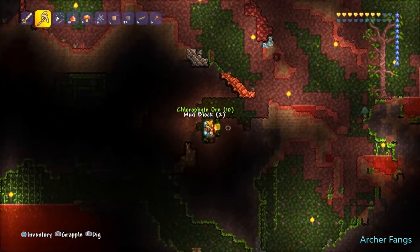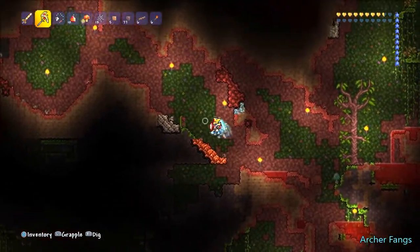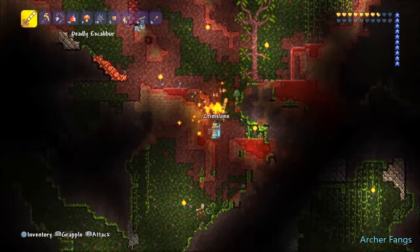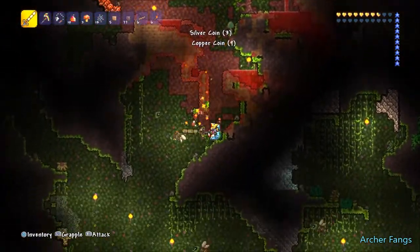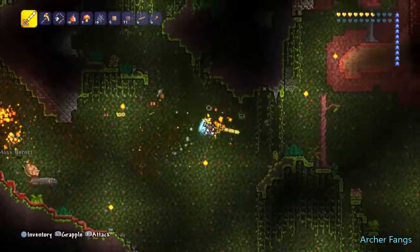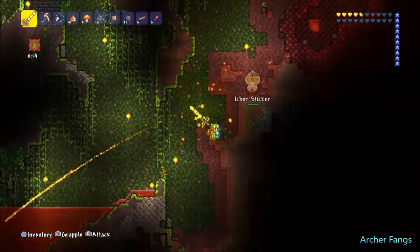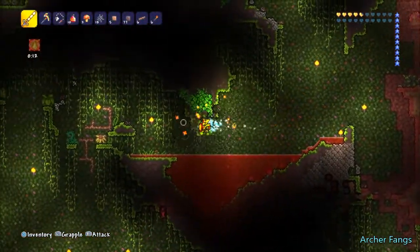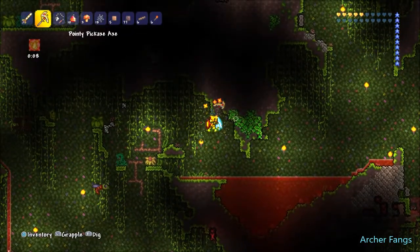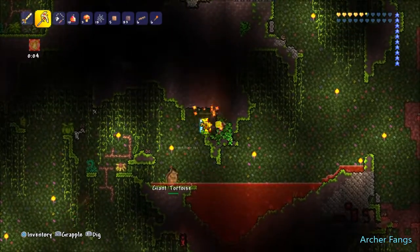You can also make a farm out of this. What you do is save one piece of chlorophyte and get yourself a bunch of mud blocks and go somewhere near the underworld and make yourself like a huge square — like a 10 by 10 square, or a 5 by 5, any size you want — and then just put the chlorophyte in the middle and let it spread over time. It'll start spreading over time.